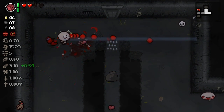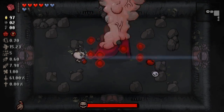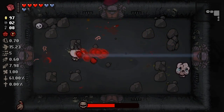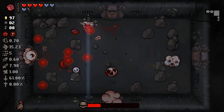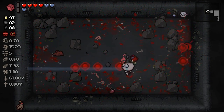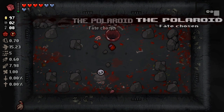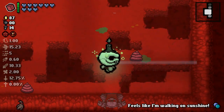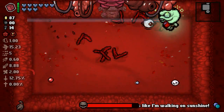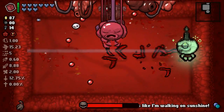Let's see how hard Mom is with the Infamy character. We got shielded tears — that's a good combo right there. I gotta run like hell as soon as she stomps. She's already dead! We're going to the Polaroid. We didn't get anything. Will we live the fight against Mom's Heart/It Lives? Our lifestyle has changed — we have converted. This should be an easy fight.